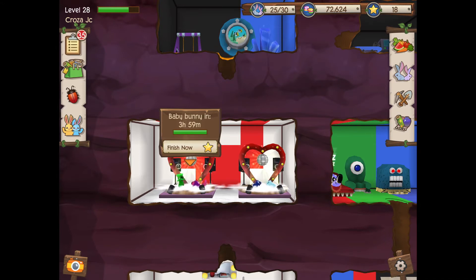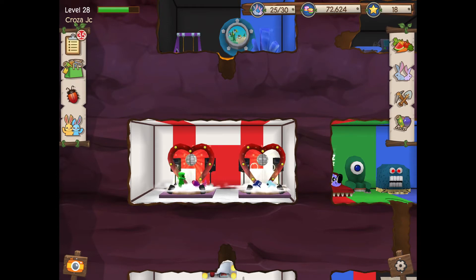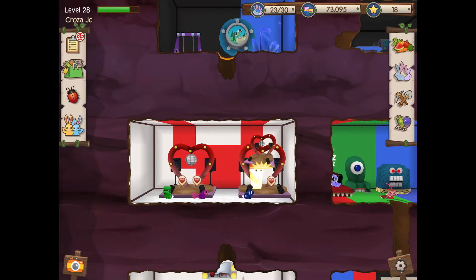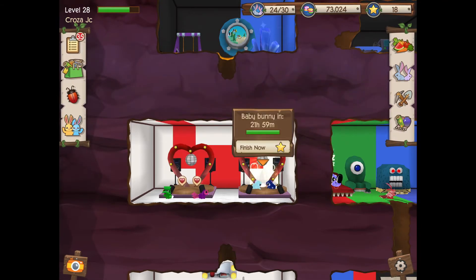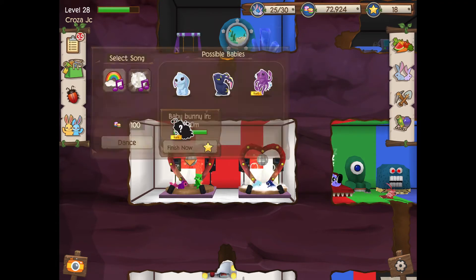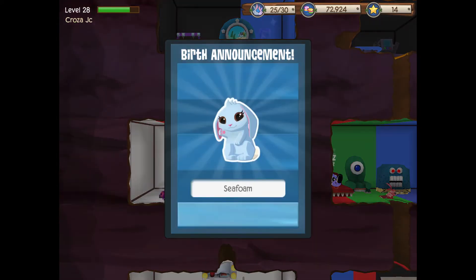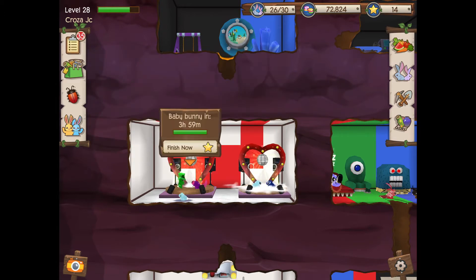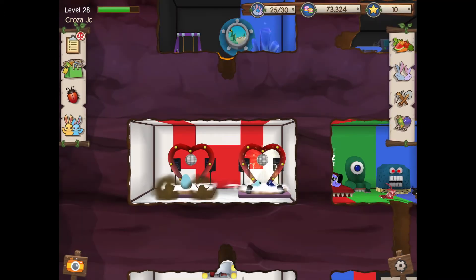The main combinations you want to go for are any ocean with another ocean, or a luck bunny with an ocean bunny. The results are coming in — it's just a moon bunny and a seafoam. The seafoam we can sell, that's pretty much pointless to have. Another squid bunny with a four-hour wait — I'll speed that up.